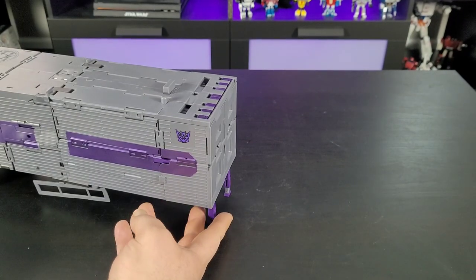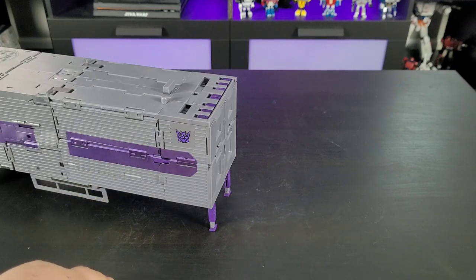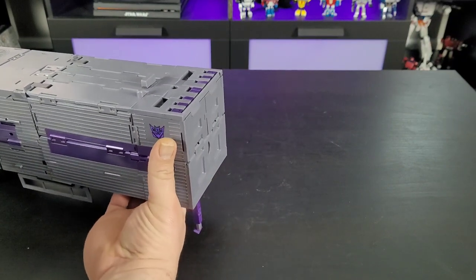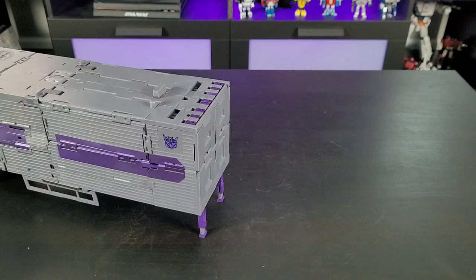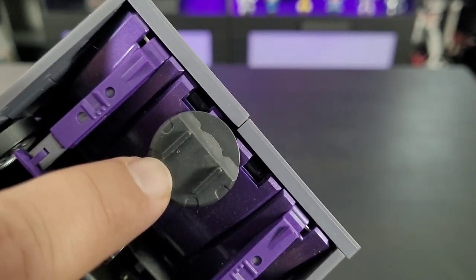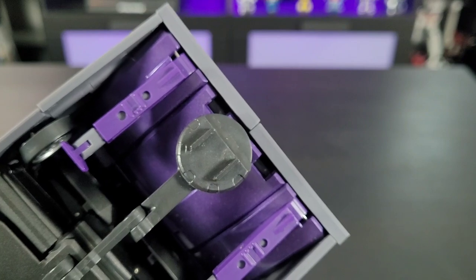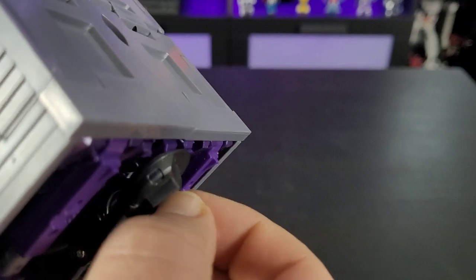The trailer does have fold-down legs — this is one of my gripes. There's no locking mechanism or even a ratchet, so the slightest forward motion and it's going to go. That could have been done much better. It does attach to Motormaster using exactly the same identical connector as what was with MP10, which was one of the purchasing features of Gravestone — MP10's trailer will work. And it can pivot, so you'll be able to turn it for posing.